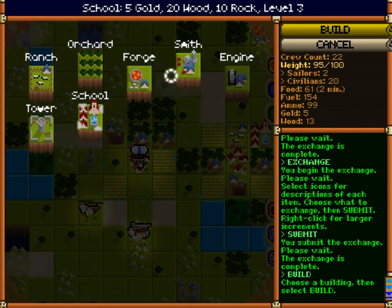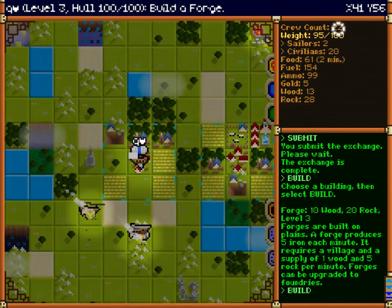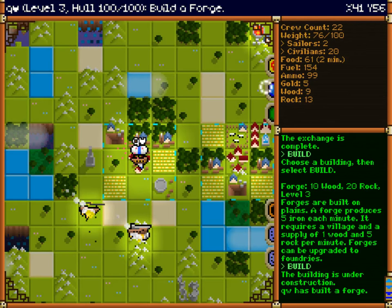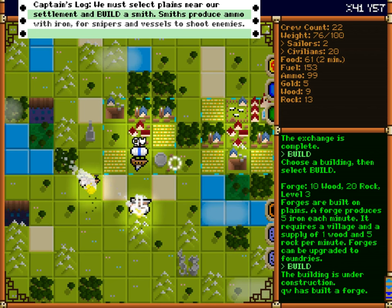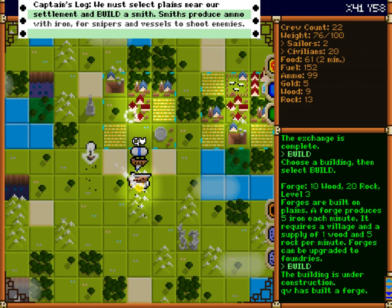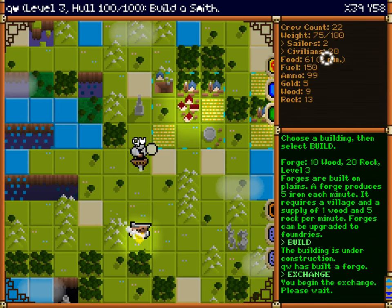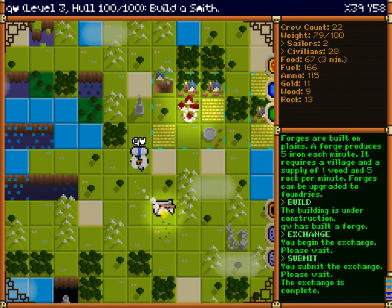Let's see if I can actually build stuff now. Can I build my forge? 10 wood, 20 rock? Forge is up — cool. That'll start getting me some iron. Oh hey — I'll take that. I thought that was gold that they dropped, but that's just them exploding. Actually that might be. You guys are on fire. Can I take your balloon? Can I take all that junk? Thanks, buddy — thanks for getting blown up right next to my village.